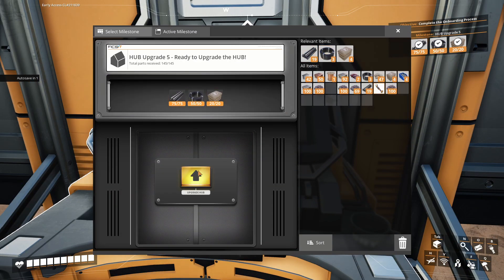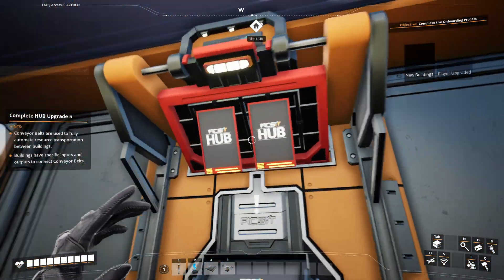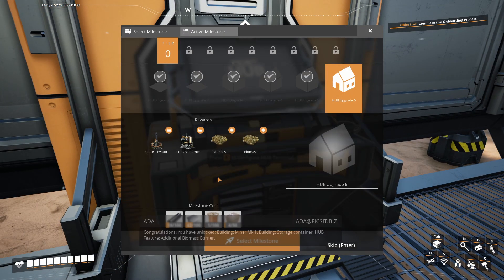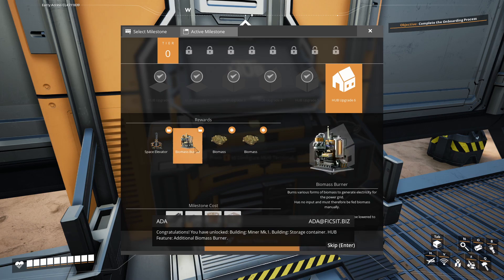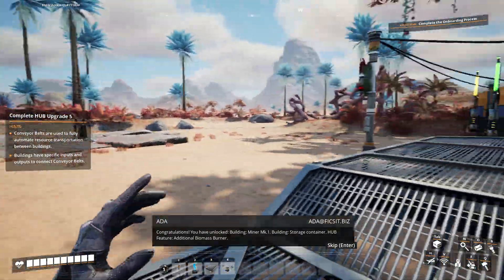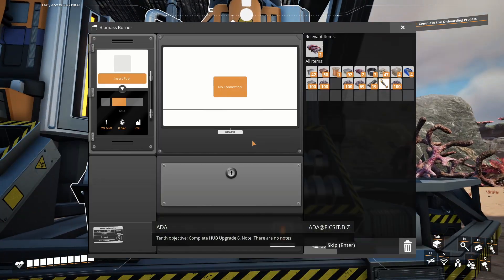There we go. What do we got now? Oh, it's beautiful! Look — I even got more stuff here. Let's take a look at what the next hub thing requires for concentrated biomass. Biomass burner — there we go, finally! And a space elevator. Additional biomass burner, tenth objective: complete hub upgrade 6. Also very nice just by itself.